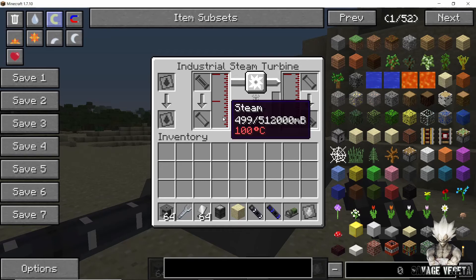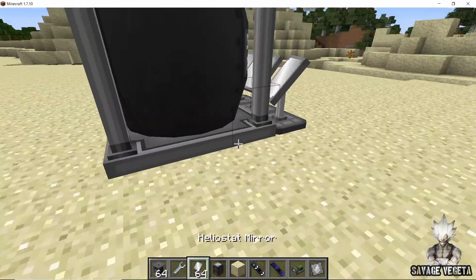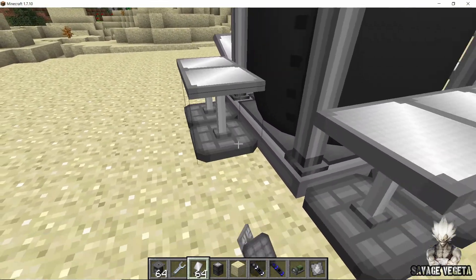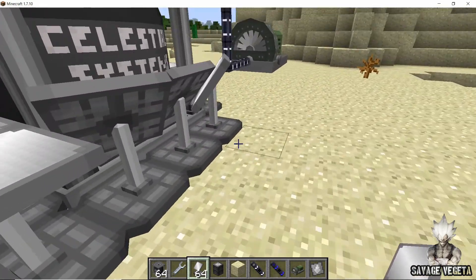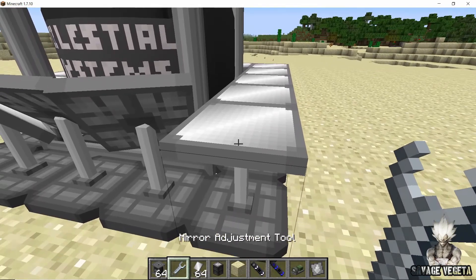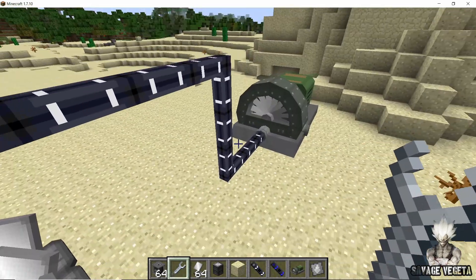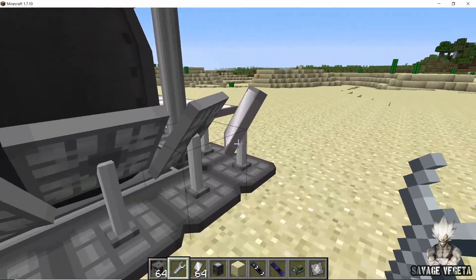To make the turbine rotate more smoothly, we need to place more mirrors. You need at least three heliostat mirrors to start producing power, and as you increase the number of mirrors the power produced increases. Once I right-click on all the mirrors, the turbine starts rotating much more smoothly and faster.